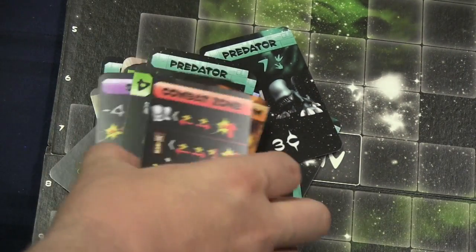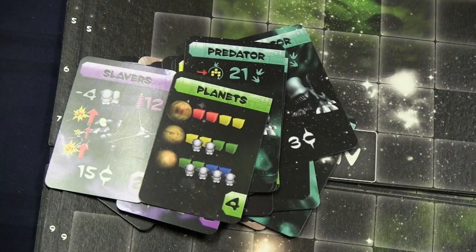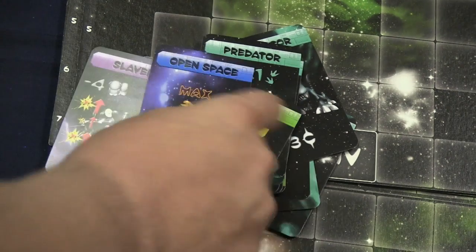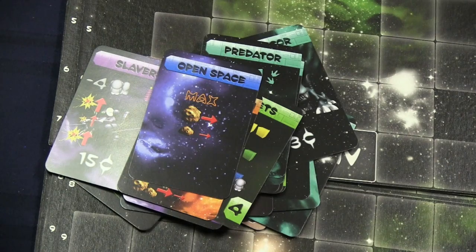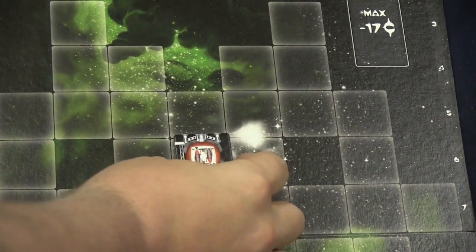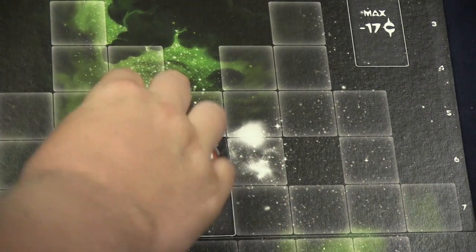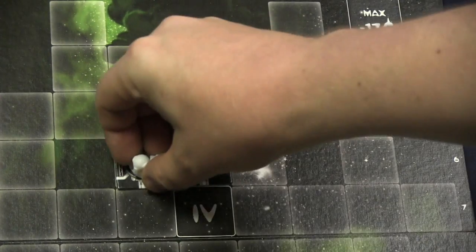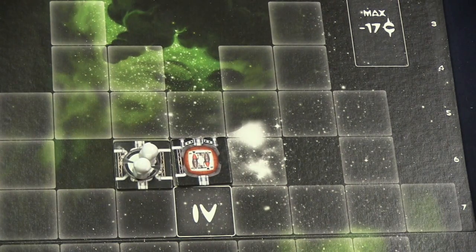The game also comes with new components. First are armaments — when these are connected to a crew section, those crew are considered armed. When an intruder goes into that spot, the armed crew will kill the intruder. It stops predators and causes explosions where commandos come in, stopping them from doing further damage. These are very useful.